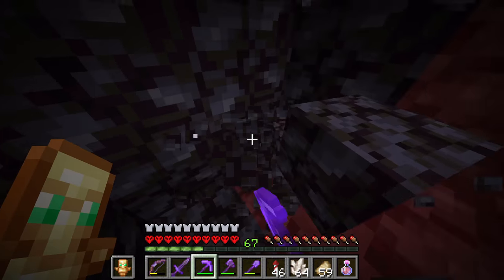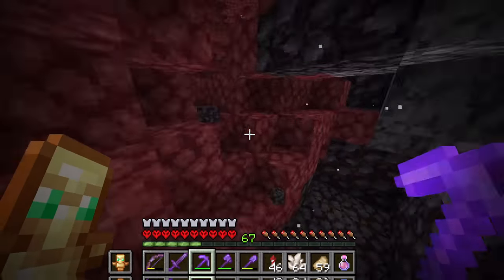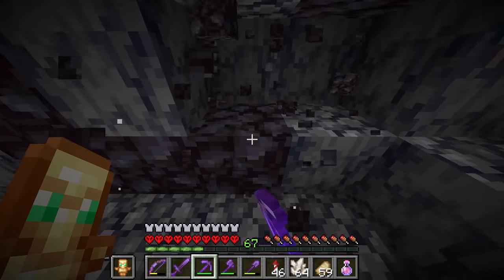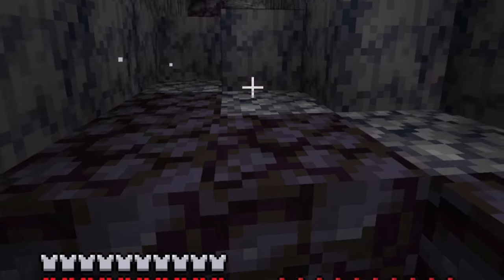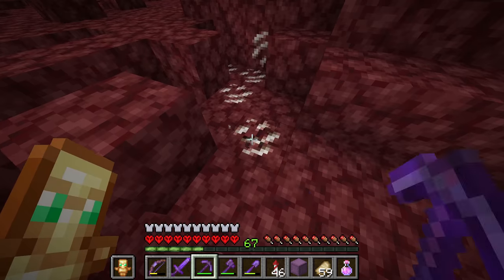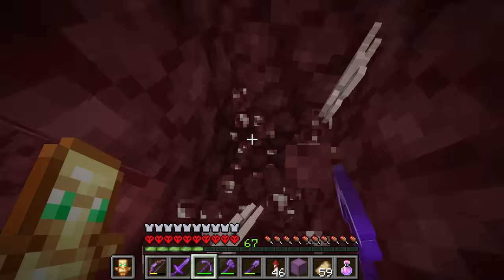The good thing about blackstone is it's pretty easy to get a lot of it. We've got 12 stacks of blackstone, so that should be enough. Now we can start moving on and pick up a bit more quartz — this is a block we're going to need a lot of, but it's not quite as easy to get.